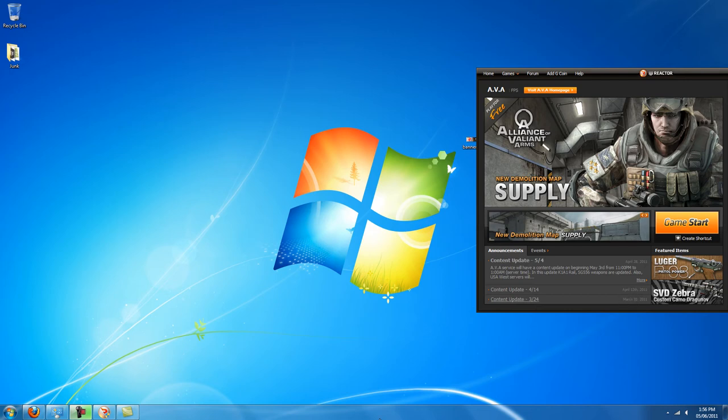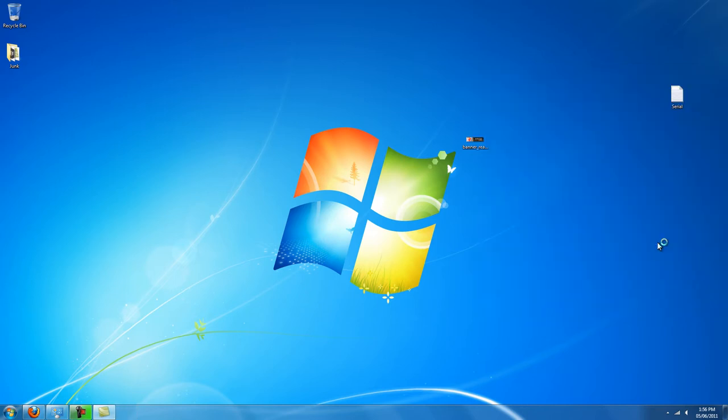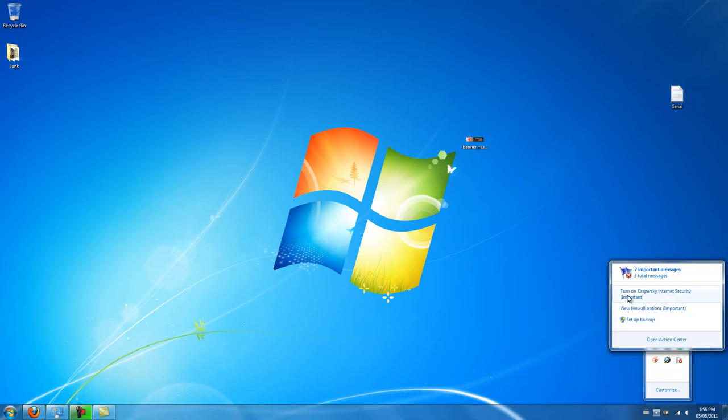Okay, so I've been having this problem with AVA where I can't get into the game and there's no error whatsoever. So when I click Game Start, this is what happens. And I've got Kaspersky closed — that's what they recommended in the EG forums.